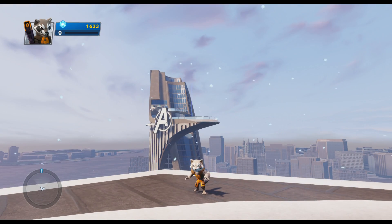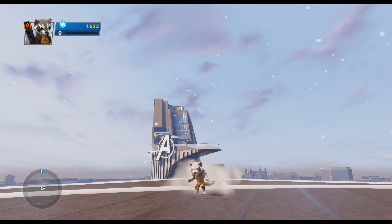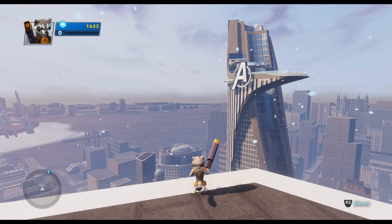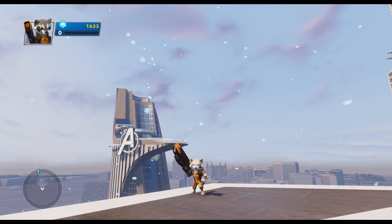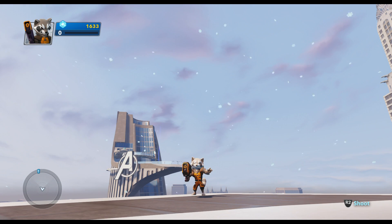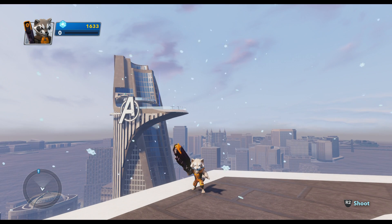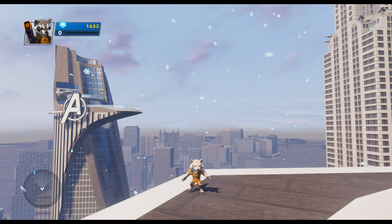Hi there guys, JoeDopet here, and today we're playing some more Disney Infinity 2.0 Marvel Super Heroes, and I am inside the Avengers playset. What I'm going to be doing today is showing you how to get all the Rocket Raccoon crossover coins, which will allow Rocket Raccoon to play inside of this playset, so instead of being able just to play Rocket Raccoon inside of Guardians of the Galaxy, you'll be able to play him inside this playset as well.